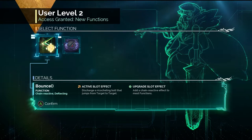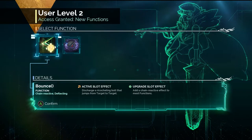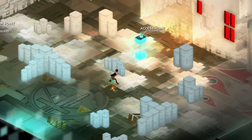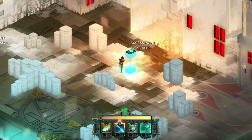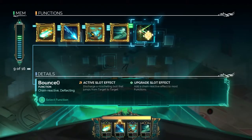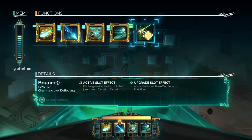We can choose to upgrade a function. This is a new function — chain reactive. Go to the access point — I'm gonna show you the interesting part. Just push continue, I'll tell you what to do. So these are your different abilities — you just got Ricochet. You can either use it as the main ability — one of your four slots — or put it under one of your existing slots.